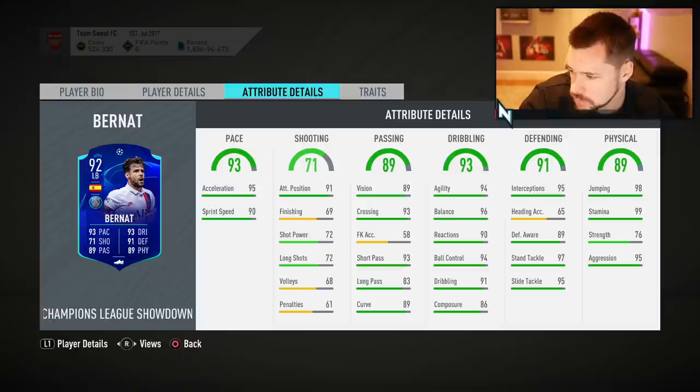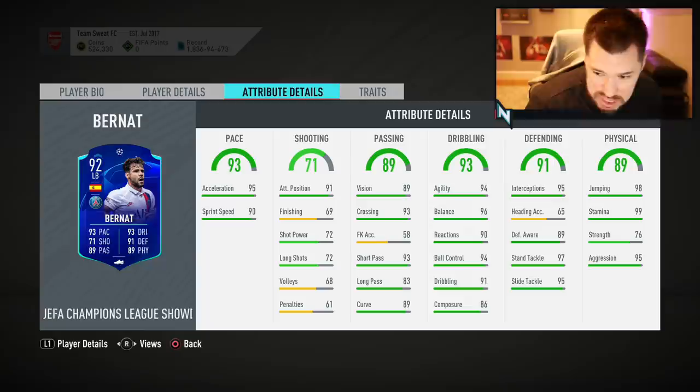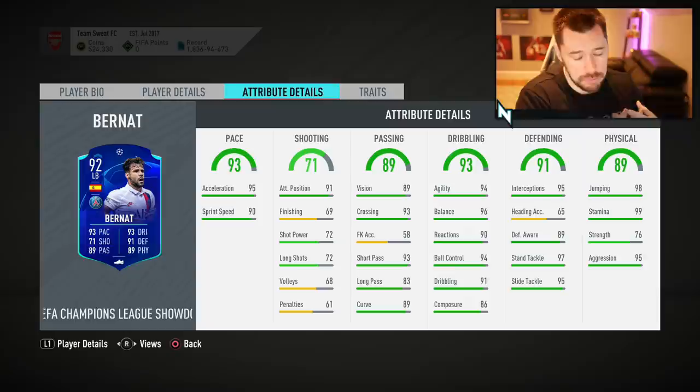Let's have a look. First of all, Bernat — four star, three star. Was he four star, three star initially? He was. So they haven't updated his skill moves. In terms of the card, this card looks brilliant. Brilliant defensive stats, insane physicals for a fullback. 99 stamina, 95 aggression is fantastic. No traits, four star skill moves. Very, very good dribbling. Composure barely relevant for that Bernat card. Overall, his face card stats look great, and I personally would assume that he will be the one getting upgraded. I think PSG are going to win the game.